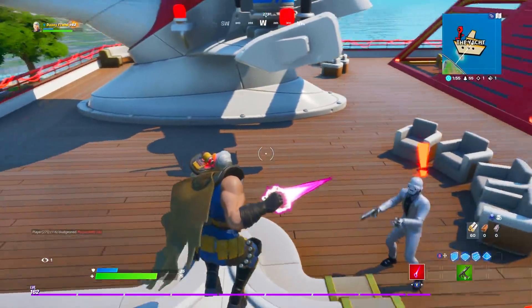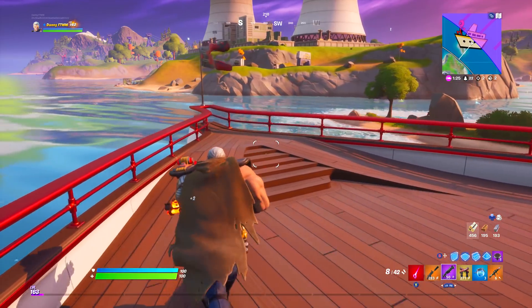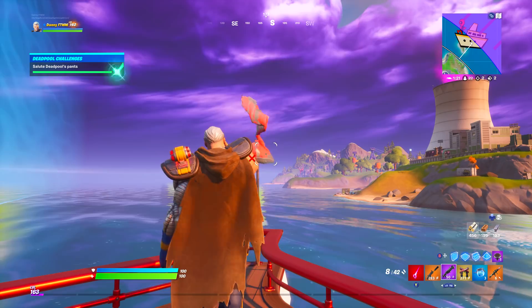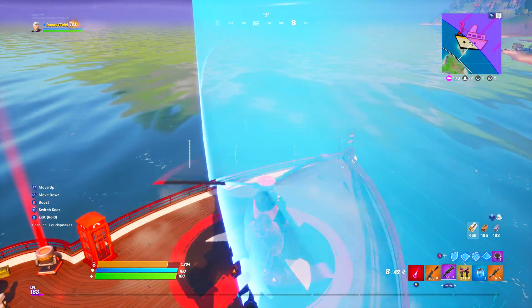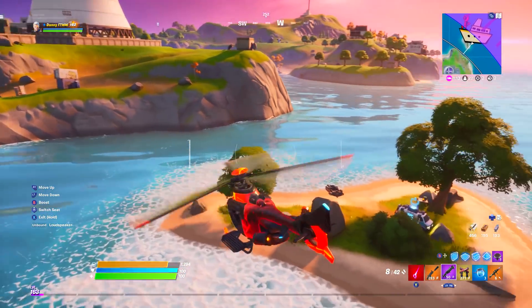I'm still trying to find Deadpool's pants, looking all over the yacht. Oh, I think that's them right there — yes, finally we found them! The pants are on the end of the yacht, right at the front. You just go up to it, interact with it, and you'll do the salute emote even if you don't own it. The challenge is complete — you have the X-Force Deadpool style.